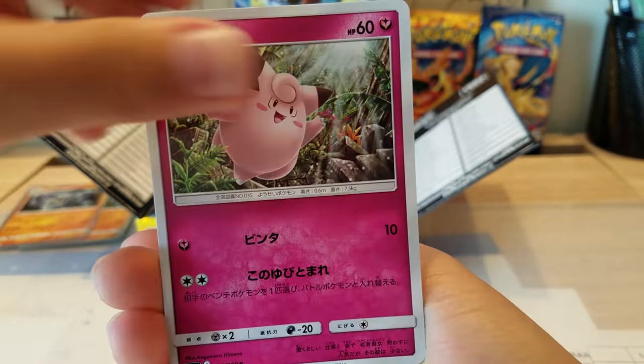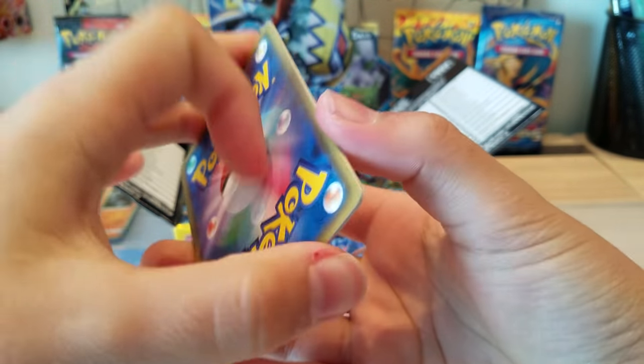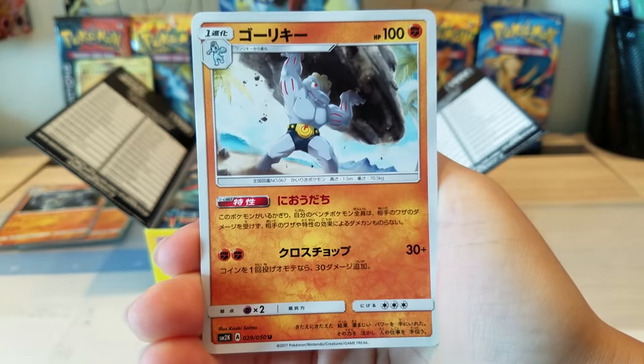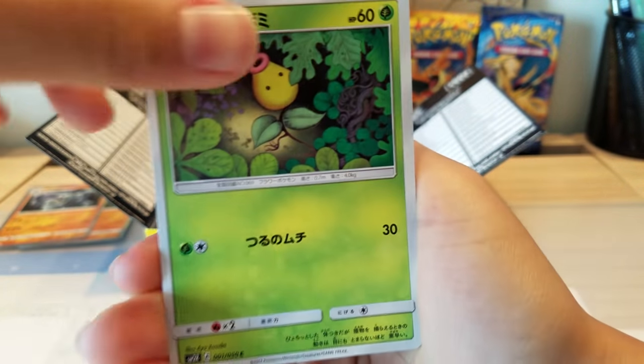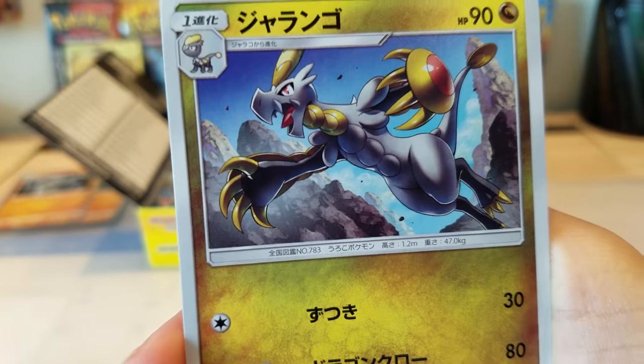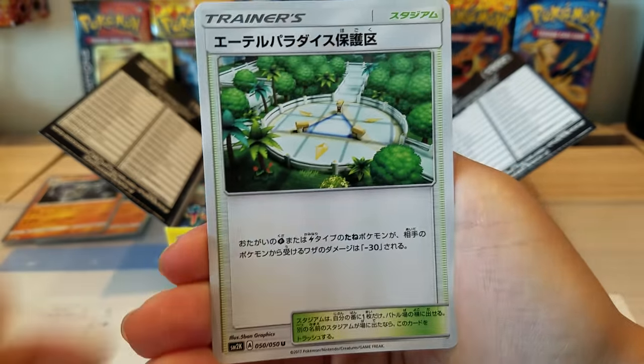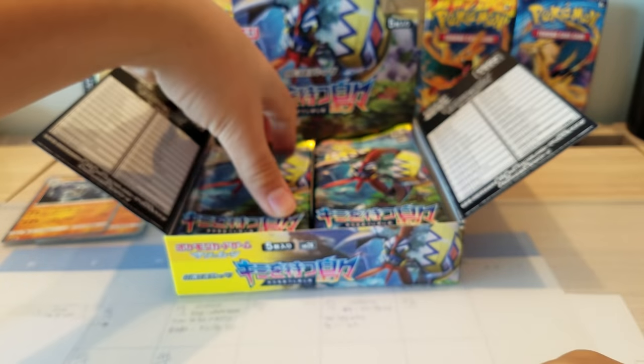We got Gothitelle, Fairy, Vanilluxe, and that trainer — nothing great but it's all right. Hopefully we can pull a hyper rare. I think it's guaranteed one hyper rare in each box. Oh, that looks cool — that looks like a Skarmory and Aerodactyl in an Alolan version, I guess. I'm not really sure what I'm talking about!